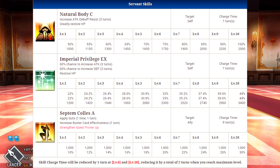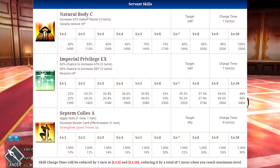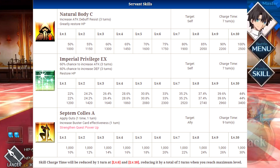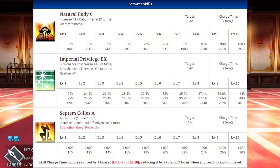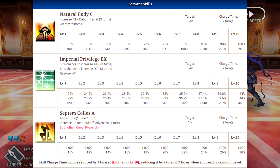His second skill is going to be called Imperial Privilege EX, which has a 60% chance to increase attack for 3 turns and a 60% chance to increase defense for 3 turns, and it will also restore his HP. At level 1 it's going to be a 1,200 heal, and at level 10 it's going to be a 3,400 heal. Combined with his first skill that's going to be really good — you basically have like two lives with this character.